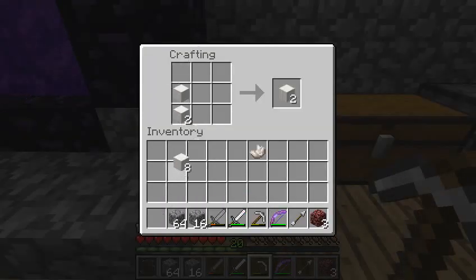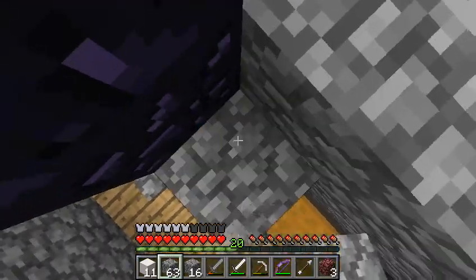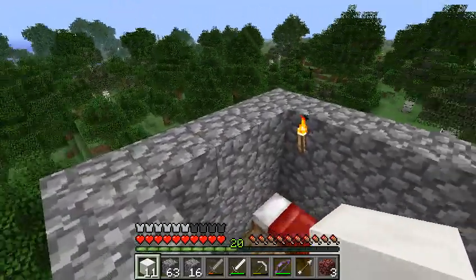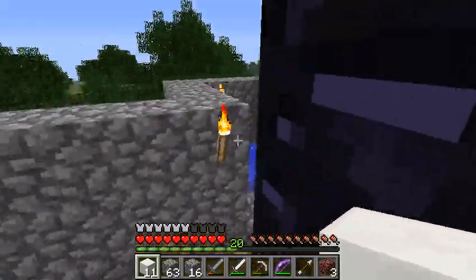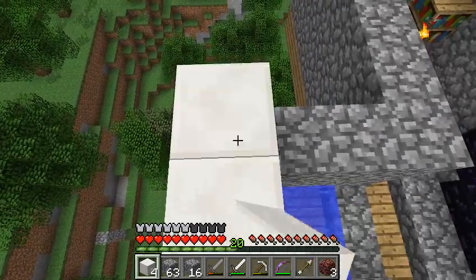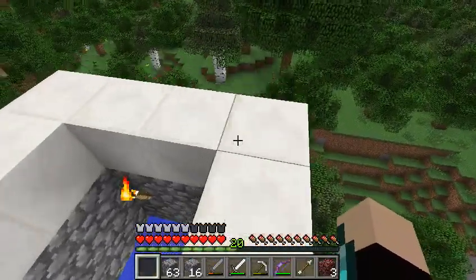Should I chisel them or anything, or make them into pillar quartz? Nah. I forgot to shift click. That's useful for when you're stacking on top of your crafting table. You know where I think we should put this first? Right over here, I think it would look nice. I've got one extra block. I didn't realize how much of this I'd need.